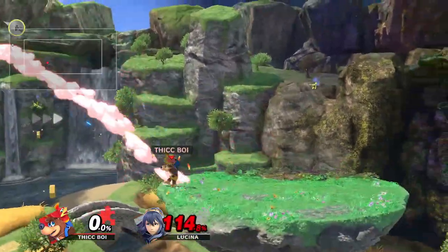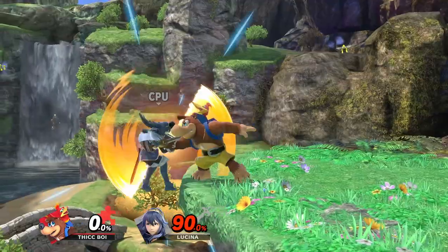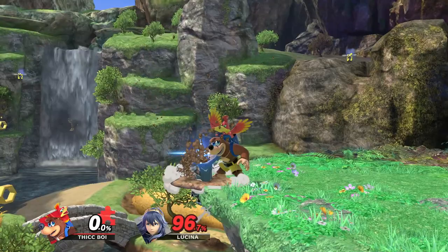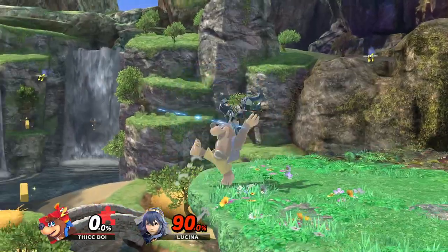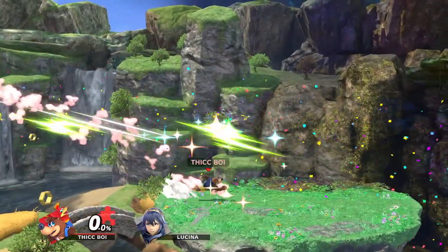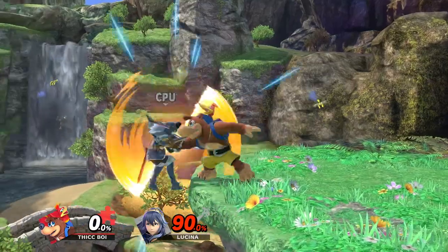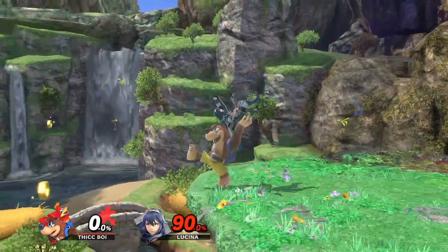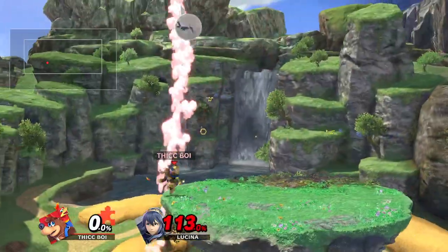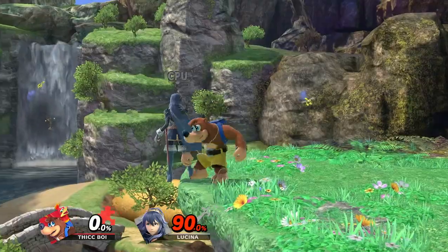From what was shown on screen already, Banjo has a down throw into down smash combo that is a deadly kill confirm. This down throw is a bury, but it doesn't seem to have as much bury time as other buries in Super Smash Bros. Ultimate. But the down throw has a good follow-up in down smash, which comes out extremely fast, and at the ledge it can kill opponents like Lucina at 90%.